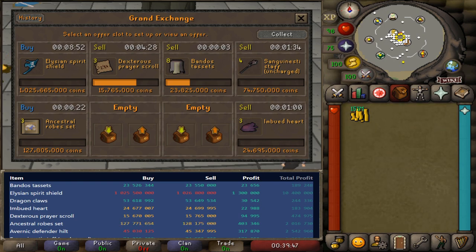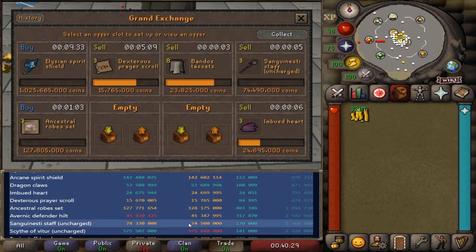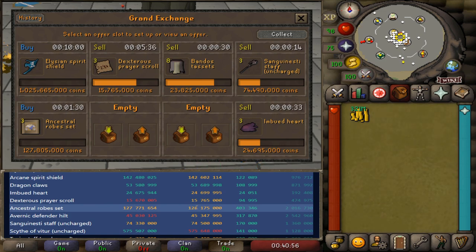As you can see here, the Sanguesti staff margin has come down just a little bit. Someone started selling them for 74.5 mil and I was at 74.55 mil. So I immediately knocked my margin down to 74,490,000 so that we are most likely the lowest offer. And as you can see, we just sold another one. It's a lot of monitoring your flipping tool to see if the margins have moved, and you really have to stay on top of your items, especially with this medium to low volume stuff.